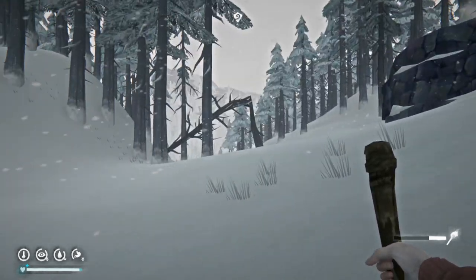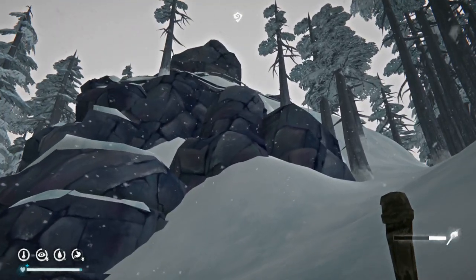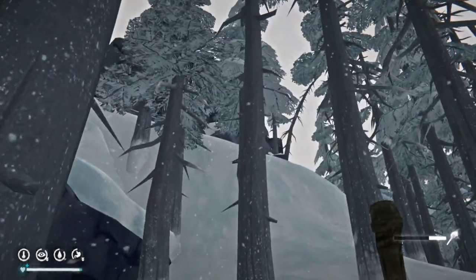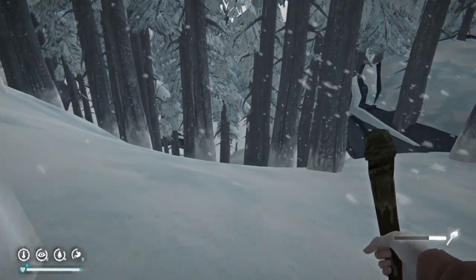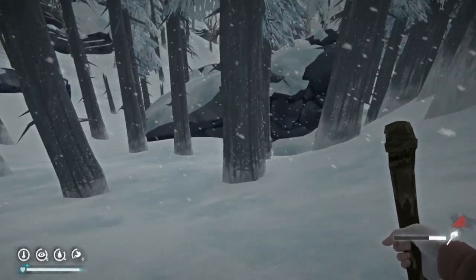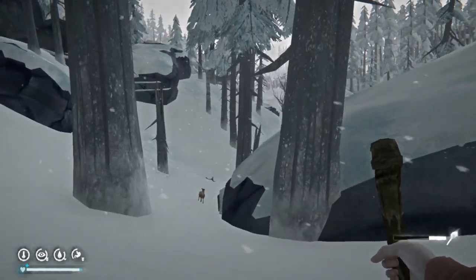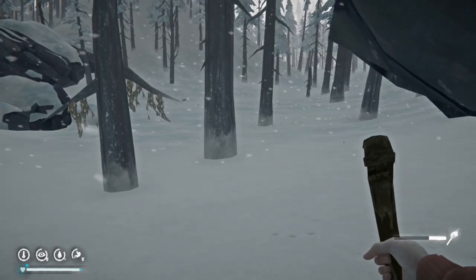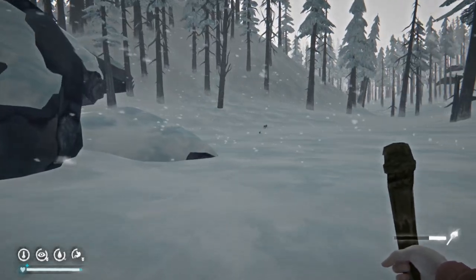Now if we take a right here, that should put us on the path to the camp office, or at the very least near one of the lookout towers. And we got deer and bun-buns — that's a pretty good indicator of no wolves in the area. Otherwise everyone would be scattering. Instead they're going to scatter because of me.